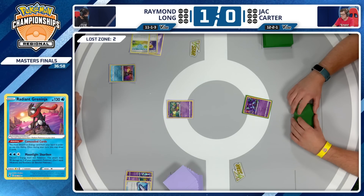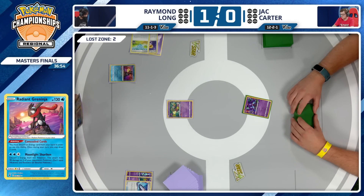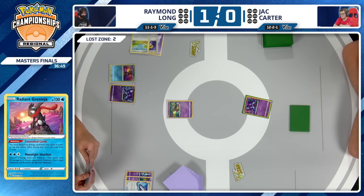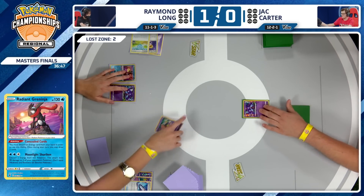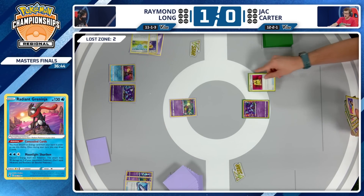Raymond chooses the Lost Vacuum right away — I really like this decision. Pokestop can be so strong for any Lost Box deck on turn one, gives you so much dig for the Battle VIP Pass and Nest Ball. Use that Lost Vacuum, get it out of there — your opponent doesn't get to utilize it, and of course you fuel your own Lost Zone.